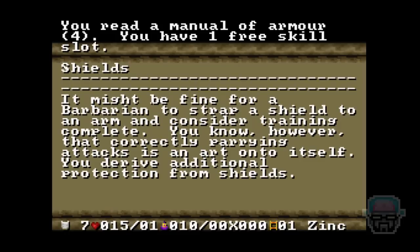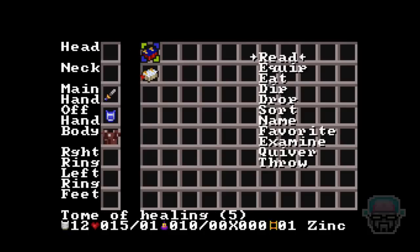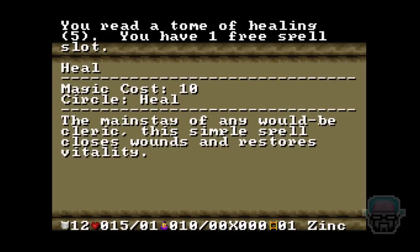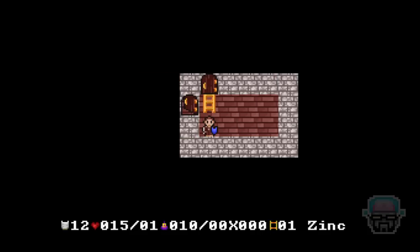It might be fine for a barbarian to strap a shield to an arm and consider training complete, however, correctly parrying attacks is an art unto itself — you derive additional protection from shields. Yes, I shall learn this. Now for the tome of healing — you read a tome of healing, and you have one free spell slot. The tomes have a number of spells you can choose from, making them more valuable and interesting. I only have ten magic points, so I'm going to go with a basic heal and proceed into the future.